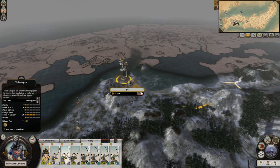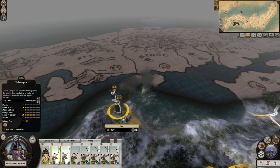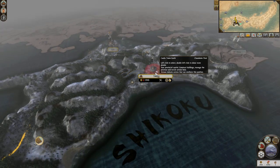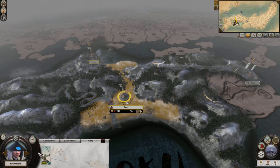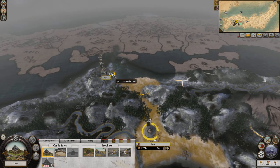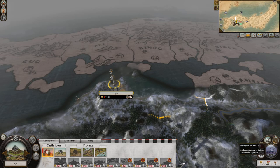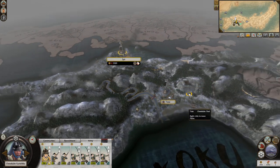Eleven turns until that unit's fully replenished — maybe better just to merge them. Ctrl+M merges units. Alright, merge them and recruit some new ones, which we can't actually afford at the moment. We've got one more archer there. What are we building right now? Harbor and lumber yards. Repair costs seven — okay, so that's nothing. We're gonna have to do some building next turn; can't recruit any more troops.